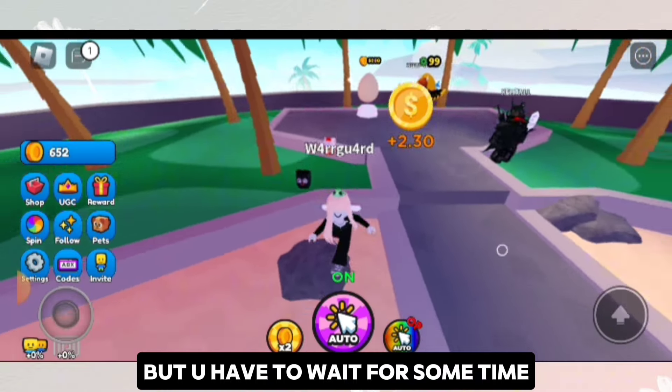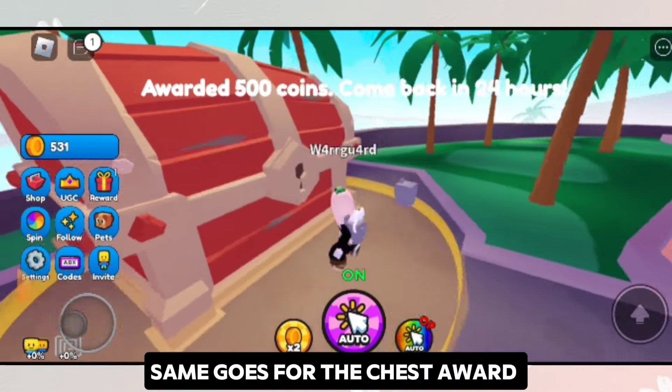Clicking on the reward and spin button helps you earn more coins, but you have to wait for some time. Same goes for the chest award and the spin option. Inviting a friend can also multiply 5% of your coins.